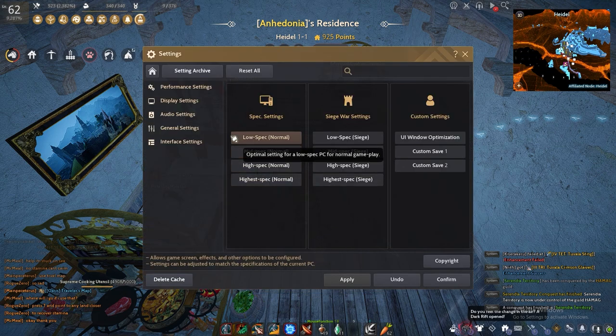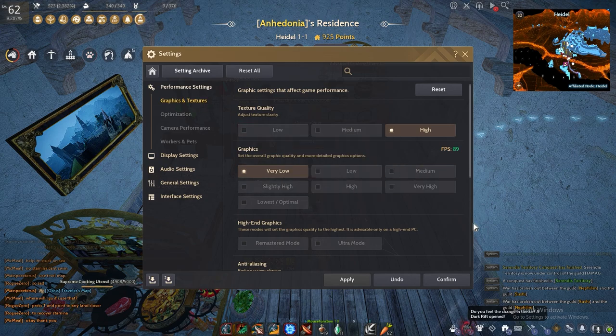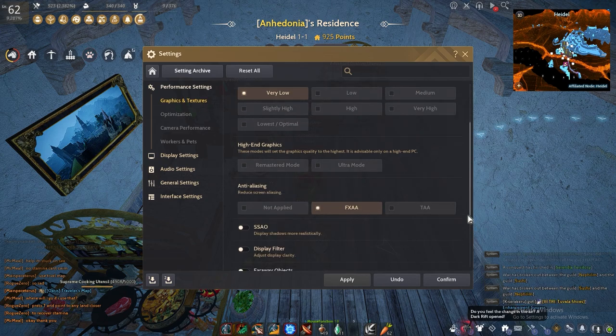So let's start at the in-game settings. Under Performance Settings, Graphics and Textures, pause the video and just copy all my settings here. This is currently the best settings for removing lag and micro stutters.